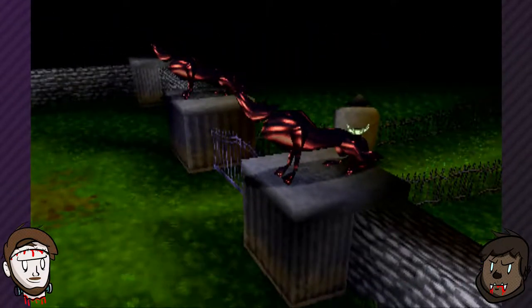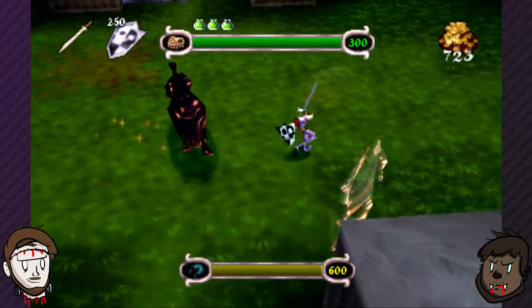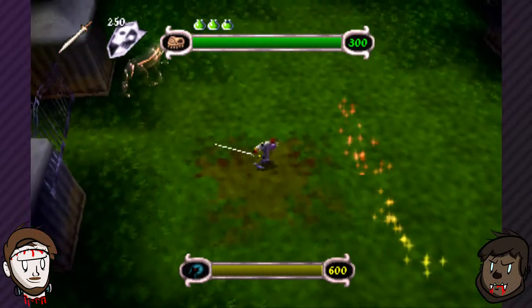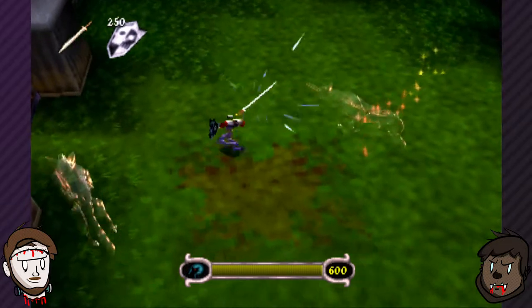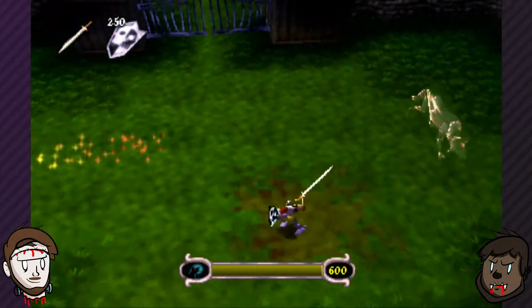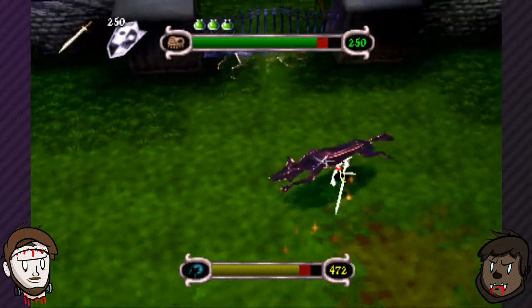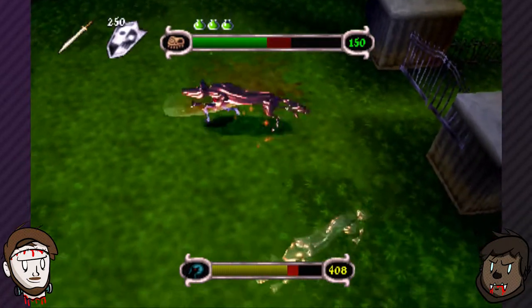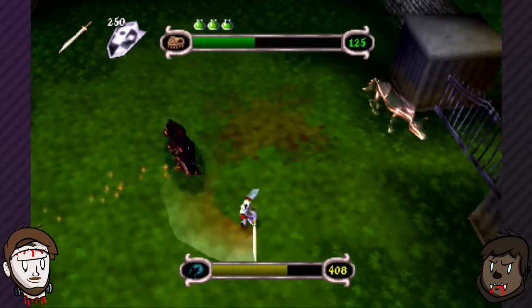I've played Toy Story 2: Buzz Lightyear to the Rescue. Bosses! It's a Displacer Beast. So I have to wait until they attack and then I can hit them. They hurt you when they're in Spirit Mode? They hurt you whenever they feel like it. That's dumb.